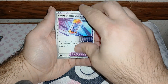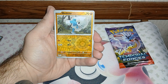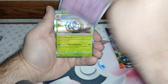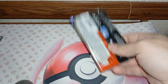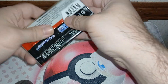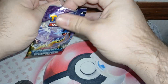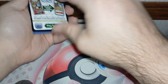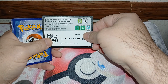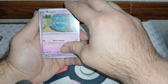It is not looking good for Twilight. We got Eevee, Phantump, Slugma, Swirlix, Revvroom, Florgis, Festival Grounds, Sunflora, Kadabra, and the Blood Moon Ursaluna EX.